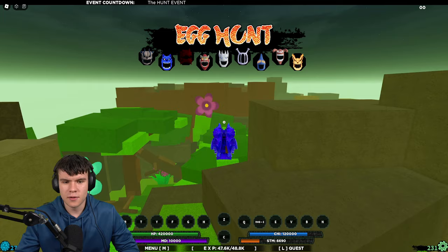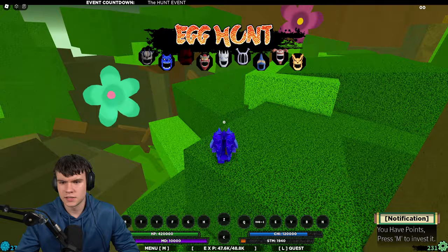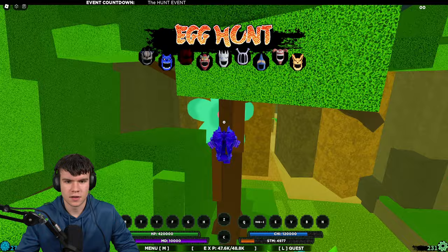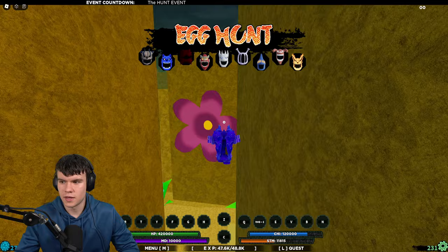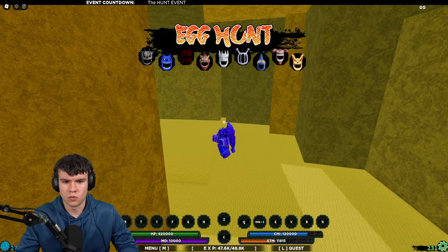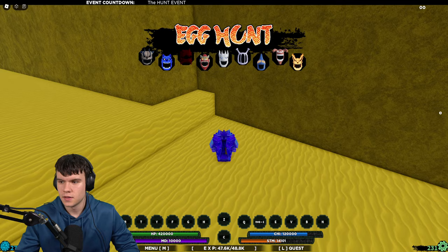Once you've got that one, follow me for another one. If you come over here down this bit, there can possibly be an egg that spawns just down here where I'm standing right now. So make sure you guys do check that one out. Next, once you guys have checked through there, follow me. We're going to come through here, and you can also find another egg that might just spawn down there in this corner over here.